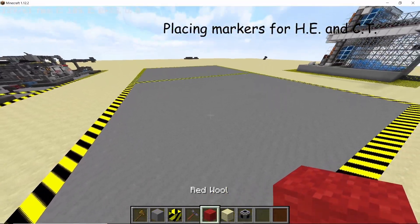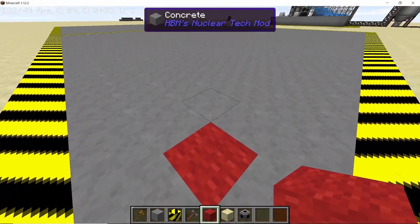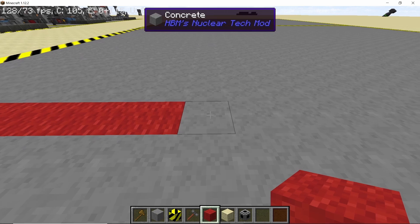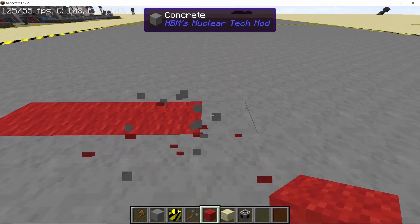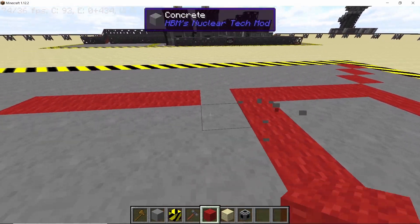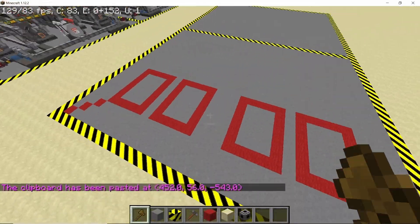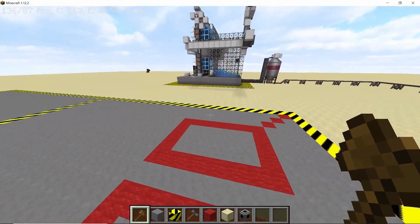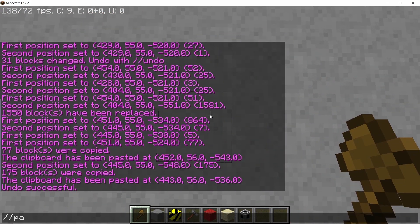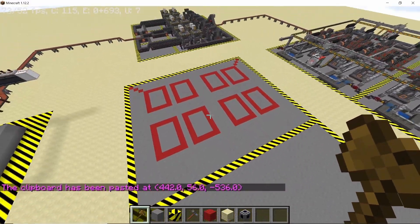Now we can start marking the areas for heat exchangers and the cooling towers. From the diagonal come out by three blocks and place three diagonal blocks, then make a line of five blocks. Leave a one-block gap and make another line of five blocks. Convert this into a five by seven rectangle. We now have two five by seven rectangles which are three blocks diagonal — repeat the same process on the opposite side. Once repeated, you will have four rectangles total. Leave a three-block gap and paste those four rectangles again to get eight rectangles in total, all measuring five by seven. These are going to be our eight heat exchangers.